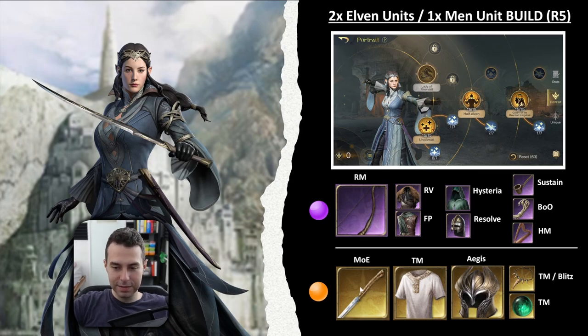For golden gear, this is what Shilky and I consider the best: the Elven White Knife with Might of Elves — your two elven units will benefit from this a lot — and then a more universal approach is the Mithril Coat with Tactical Maneuvers. All of your units are going to benefit from this; the defense boost also affects your man units, not just your elven units.